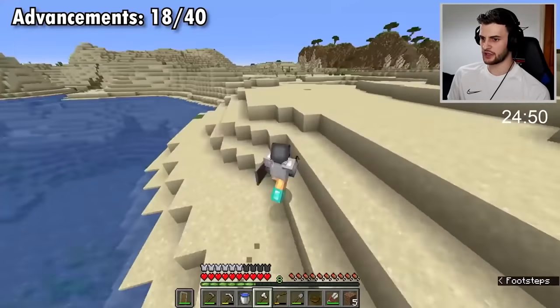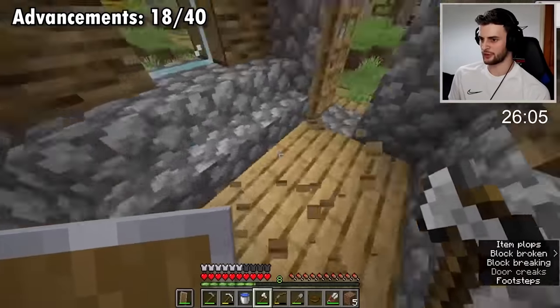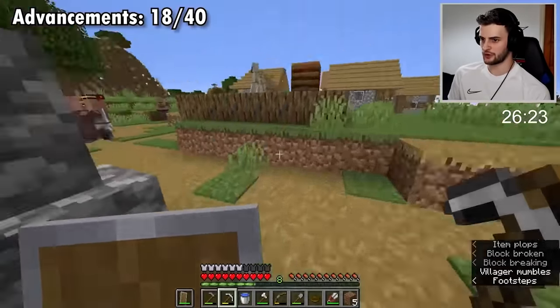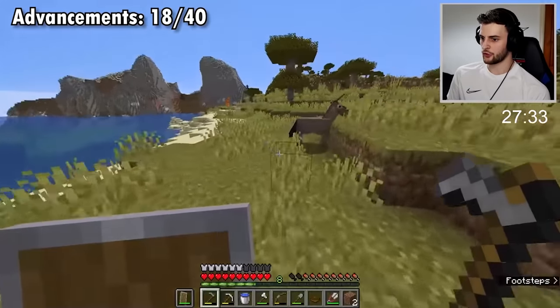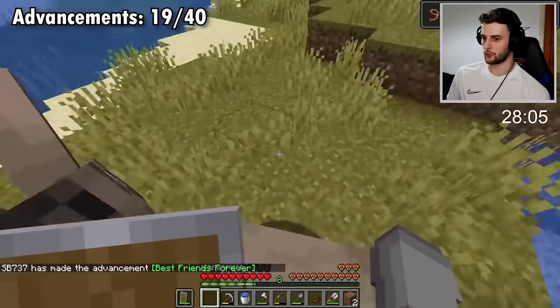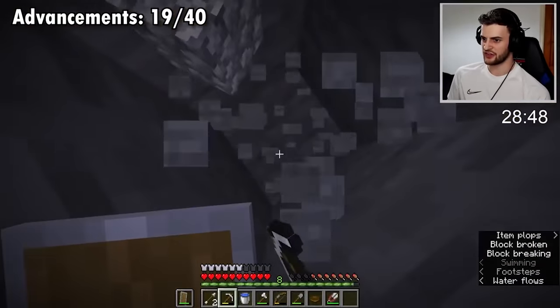It would be very handy to find a pillager outpost, but that's probably unlikely. Let's grab a bed from this village and steal more of their wheat. At some point I'm going to be brewing so a brewing stand will be useful. More iron from the blacksmith. I was on the hunt for horses, llamas, or a donkey - we'll tame this guy. Best friends forever. Now that I have 19 advancements, I think it's best that I head to the nether.